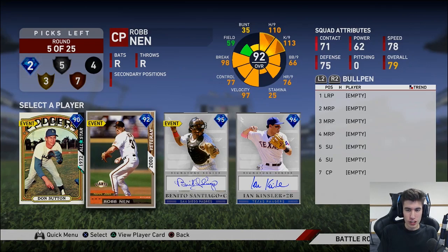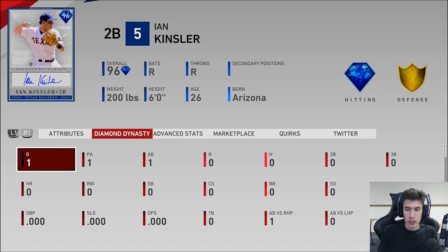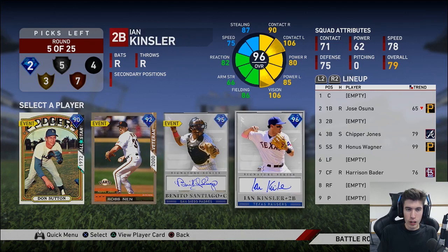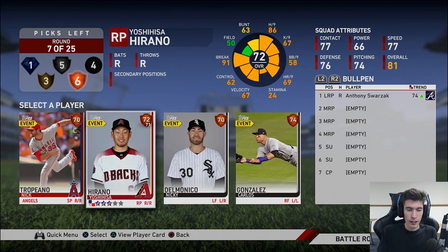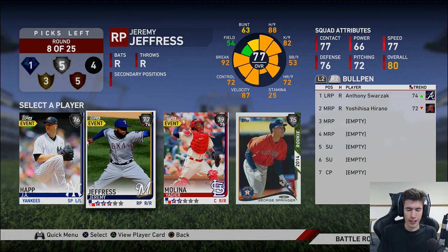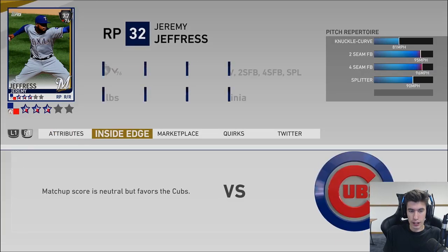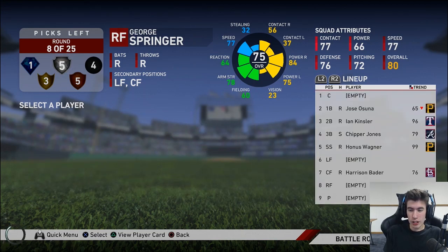Rob Nen — this is a great card. Benito Santiago or Ian Kinsler — I think we're going to try Ian Kinsler here. I like that pick. Anthony Swarzak, one of my righties in the pen. Yoshihisa Hirano — probably pronouncing that wrong, I know I am, and I'm sorry about it — one of my righties in the pen. Jeremy Jeffries could be another one. George Springer — I do really like this card, I'm going to go George Springer. And what I'm hoping is I can just play this team if I start streaming again, playing for fun, try to get further in the run.